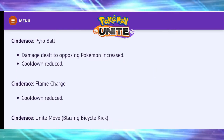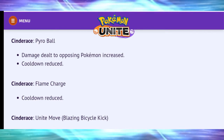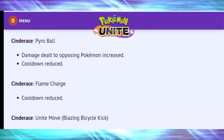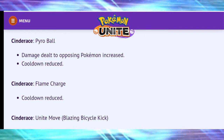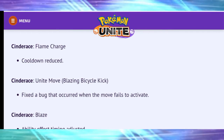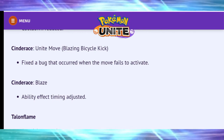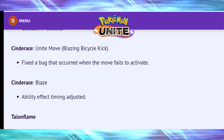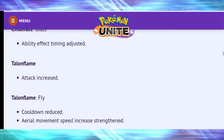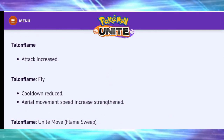Cinderace — my main — has been buffed: Pyro Ball damage dealt to opposing Pokémon increased and cooldown reduced; Flame Charge cooldown reduced as well. The Unite Move had a bug fixed that occurred when the move fails to activate, and the Blaze ability effect timing has been adjusted. Cinderace's deficiencies have been ironed out and both moves have been buffed, which makes me very happy.